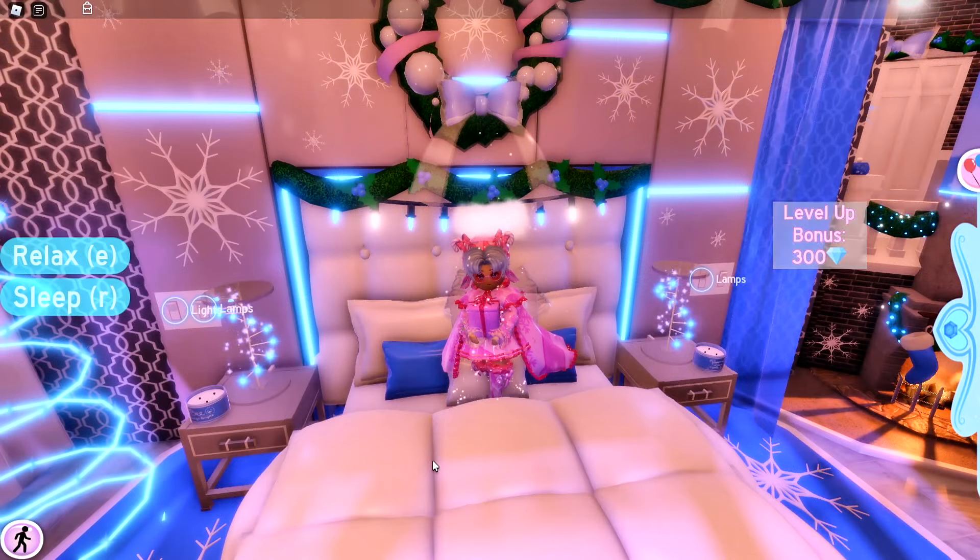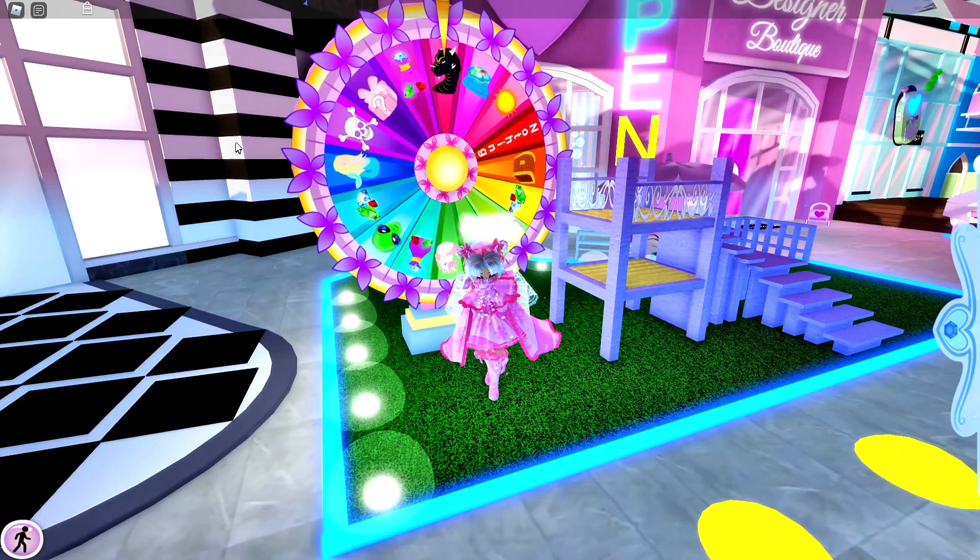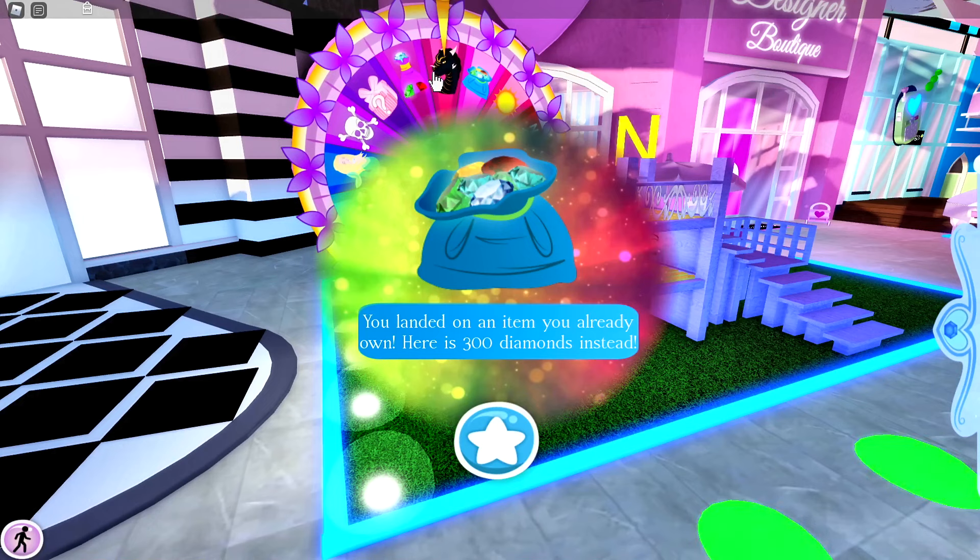The third way to get diamonds is by spinning the wheel. There are actually some diamond prizes you can land on, and one prize gives you the most diamonds so you really want to land on that. By the way, if you land on an item you already got, you will get 300 diamonds instead. I already landed on the dragon item so I got 300 diamonds.